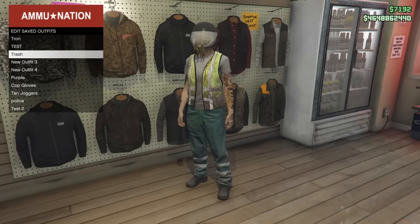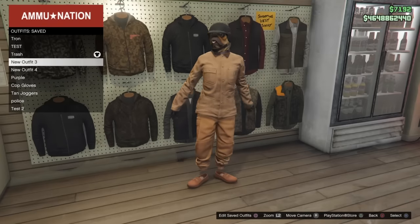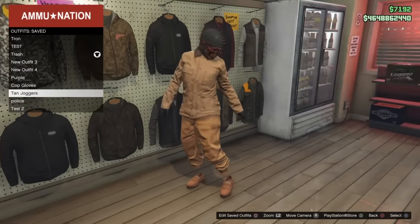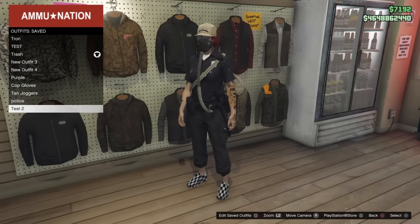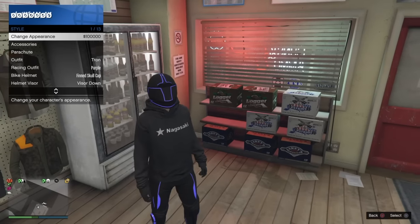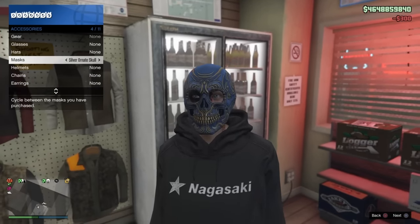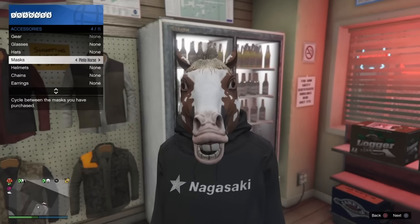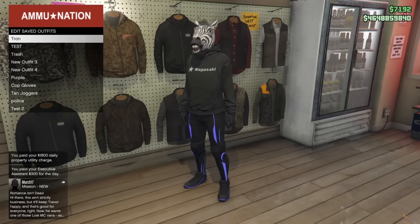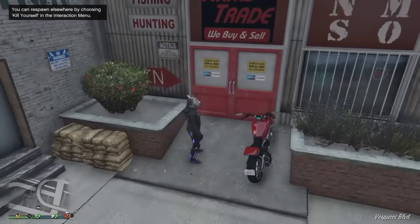For this glitch to work using the motorcycle and Ammu-Nation, save the mask of your choice to an outfit slot. I'll show you that I already have a few different saved outfits with a bulletproof helmet and the skull cap — there's the fin skull cap with one of the new masks. I believe this works with all masks, old and new. I'm going to save a random mask to my Tron outfit — I'll do the zebra mask because the helmet on the zebra mask looks pretty hilarious.